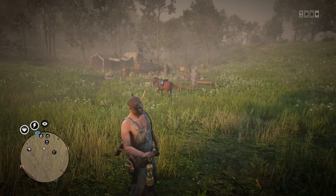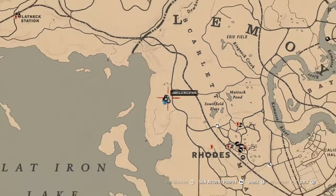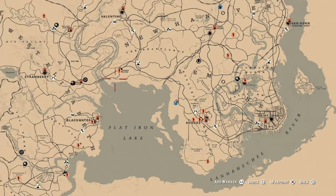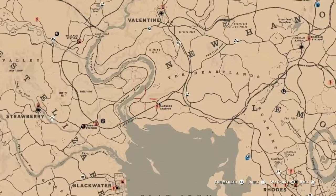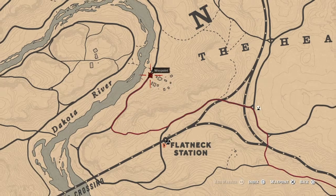Getting into the Madame Nazar location — she is actually located around the Limpany area of the Heartlands. If you don't know where that is, it's around the Dakota River outside of Valentine. Let me pull up the map real quick to show you exactly where she's at — around the area where all the burned-down farm and shacks are. We'll go ahead and place our waypoint over there.